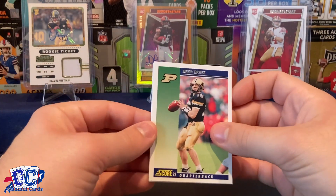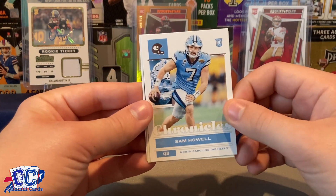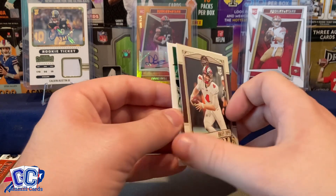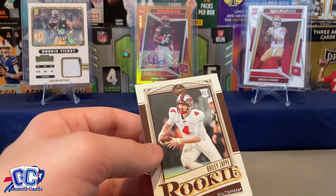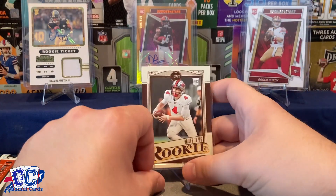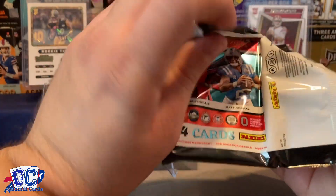Drew Brees — a lot of old player cards in here, neat. Drew Brees, Sam Howell rookie card on just the base. We have a Legacy rookie Bailey Zappy — very cool, it's not the holo one but we'll still take it — and then a Kenneth Walker base rookie. We'll sleeve this up just because we need some cool stuff to put on the stands.